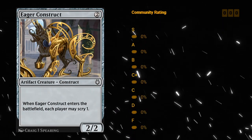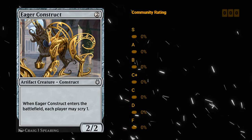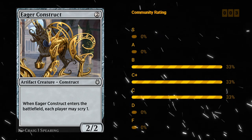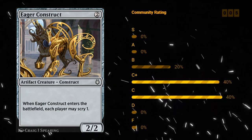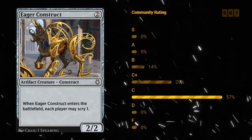Eager Construct — two mana 2/2 artifact creature Construct. When it enters the battlefield, each player may scry one. Not an amazing card, but if you just need a filler two-drop this will do. It can potentially help with Improvise synergies. Eager Construct is probably just a C — nothing special, but sometimes you'll play it if you need some filler two-drops.